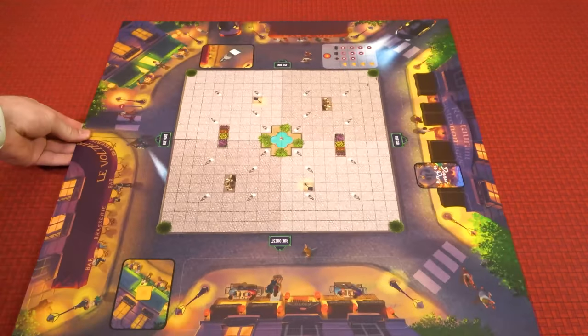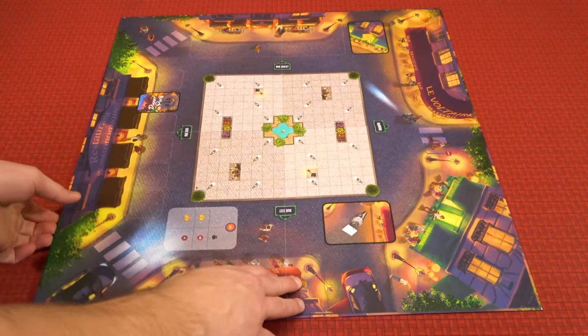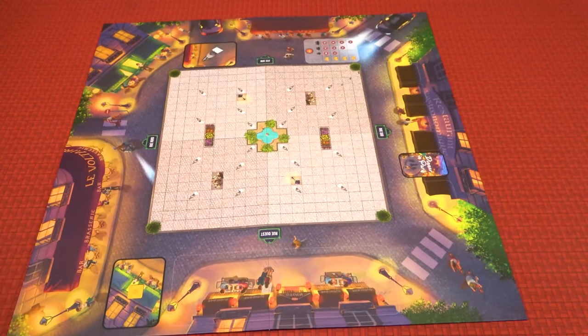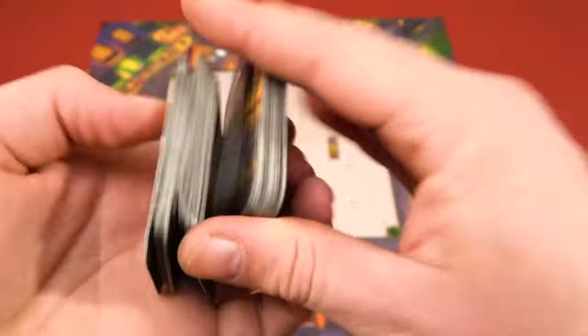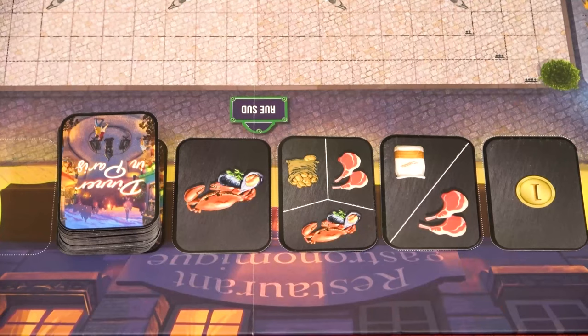First, place the main board in the center of the table. If playing with two players, you may flip the board to the two-player side, though you may play with two players on the three to four-player side instead if you wish. The game will be the same either way. Next, shuffle the resource cards, deal four to each player, and then place the deck in its designated space on the board and turn over the top four cards.